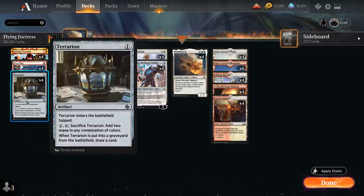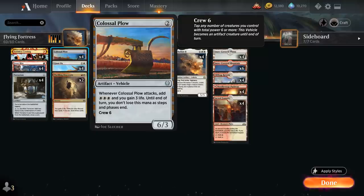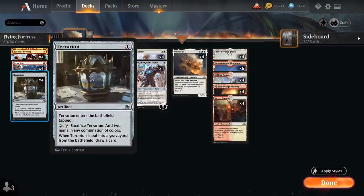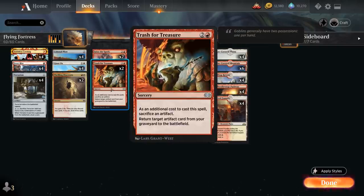At two mana we've got two copies of Thrilling Discovery — gain two life and discard two cards to draw three, another way of discarding Parhealion. Besides our four copies of Giant Ox, we also have the full playset of Colossal Plow. Sometimes we can play turn-two Plow, then turn-three Giant Ox to crew it. When the Plow attacks it's a 6/3, we add triple white to our mana pool and gain three life, and that mana persists until end of turn, so we can potentially ramp into our more expensive cards. Terrarion can change that white mana into red mana as well.